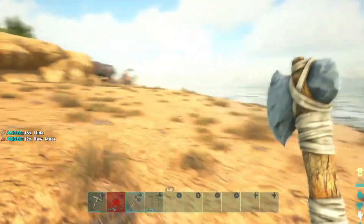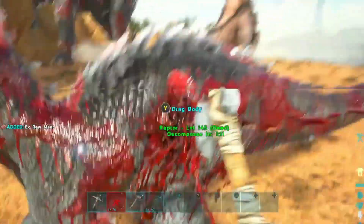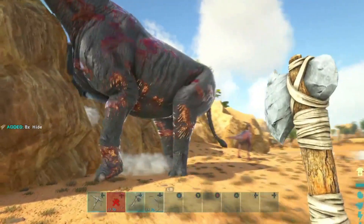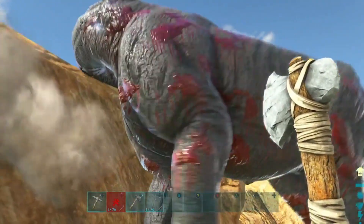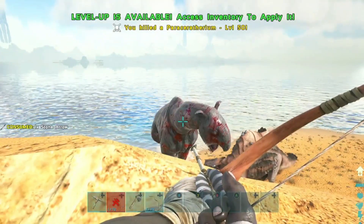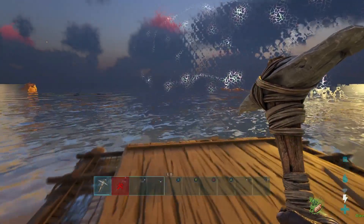Work your way up from small creatures. Sometimes you'll come across kills that have already been made by other wild dinos — take full advantage of that and grab all the hide and meat. If something else has killed it for you, you save yourself some arrows and the aggro of trying to kill it yourself.